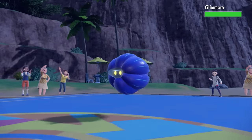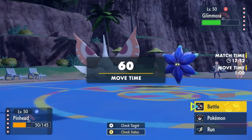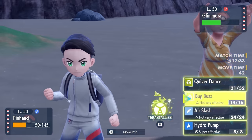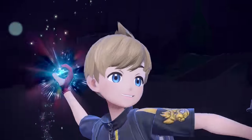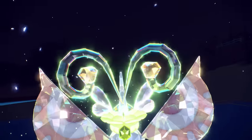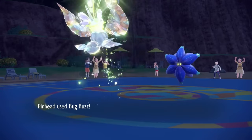Masquerain is absolutely going brrr at this point — fully locked in. They decide to save the Espeon for later and switch into Glamora, which takes a Bug Buzz. Looks like they can take one more, but I commit to the Bug Tera — I call that the little extra damage button — and that gives me enough to knock out Glamora. We're going full Bug Tera once again. Sometimes you just go for the standard Tera to get some extra damage, which Masquerain definitely appreciates.